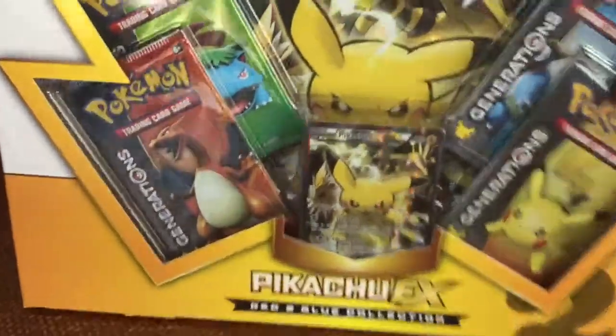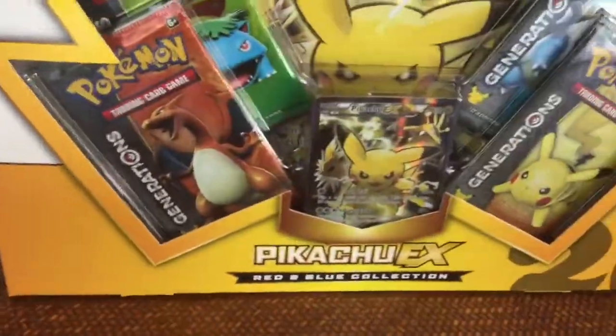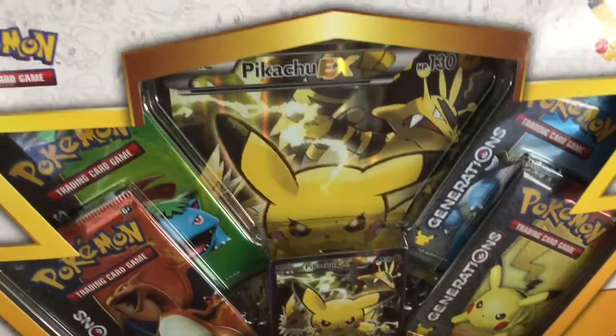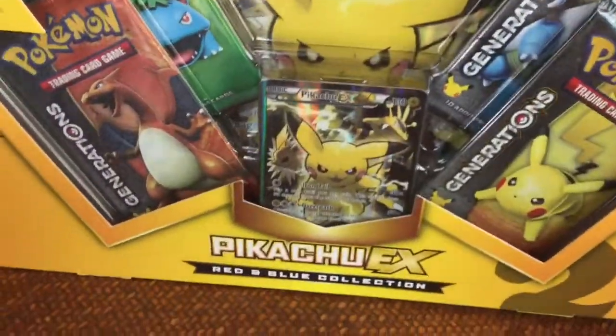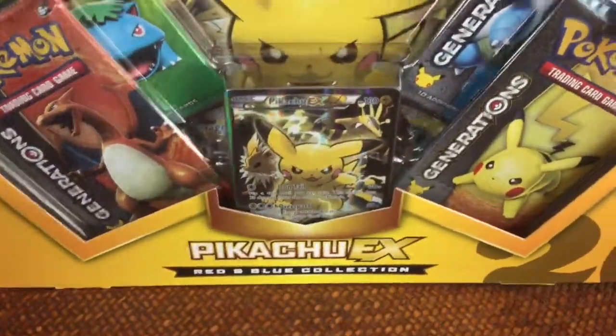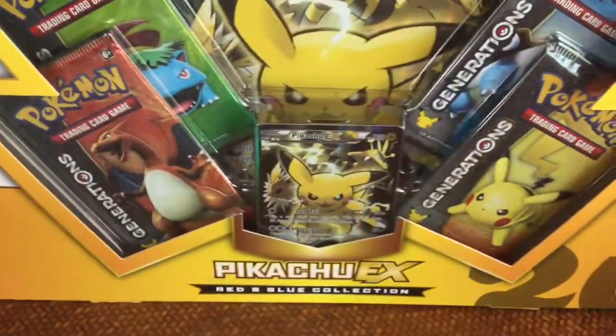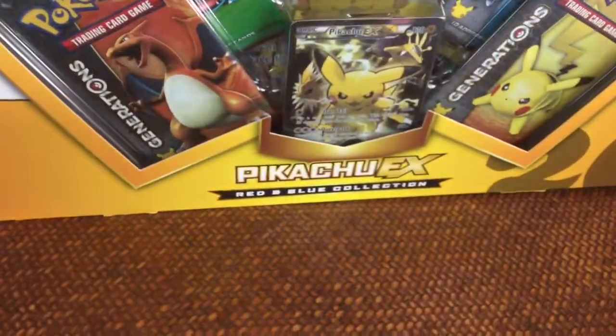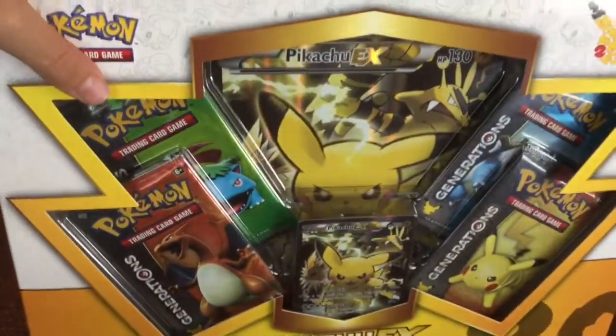Pikachu EX! Hey guys, welcome back to a brand new video of opening Pokemon. Today we're gonna open the Pikachu EX — this is Crazy N, not Crazy D. So we're gonna open the Pikachu EX Generations box, this is the red and blue collection. Let's just get on to the opening!